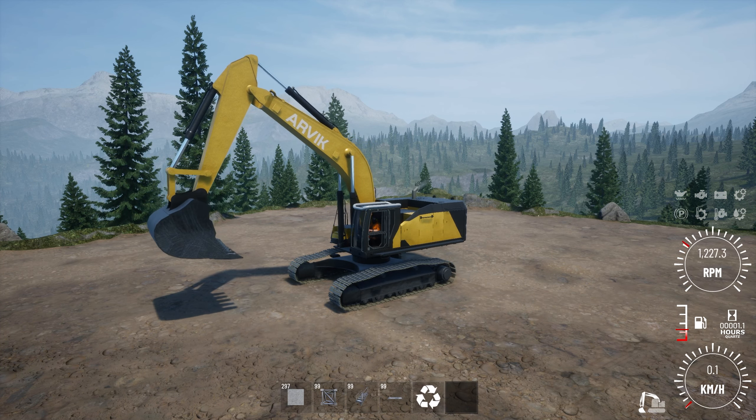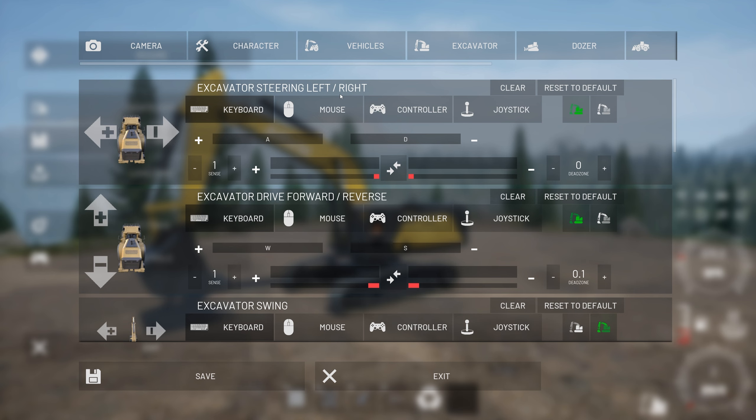Go ahead and switch back to the settings and start setting up your tracks. We're going to change these to go forward, backward, left, and right so you have controls for the base. Since you've set Left Shift to change to body mode, hit Escape again, go into Controls, click on the excavator, and find Steer Left and Right — I have mine set to A and D. Make sure you're in body mode so that when you hit Shift you go into this steering mode. Set A and D for left and right steering, and W and S for forward and backward. Make sure you save it again.